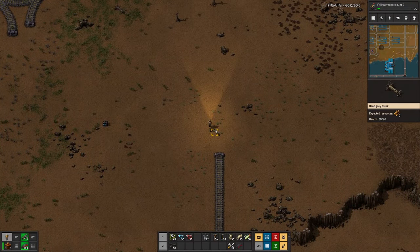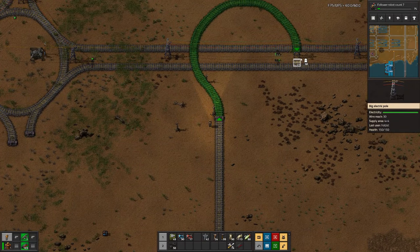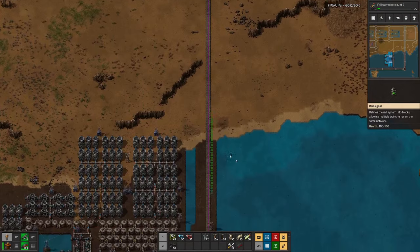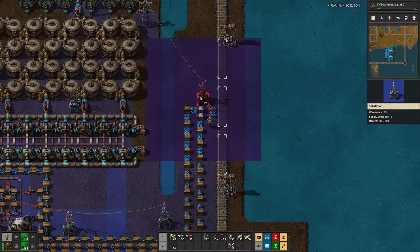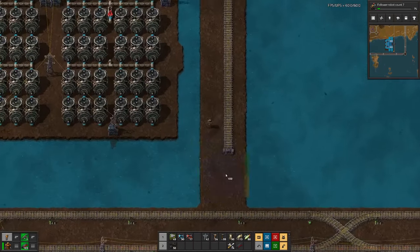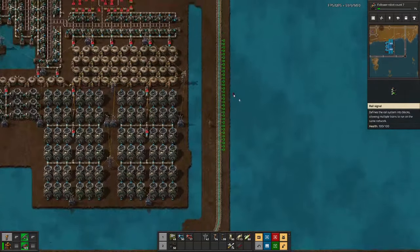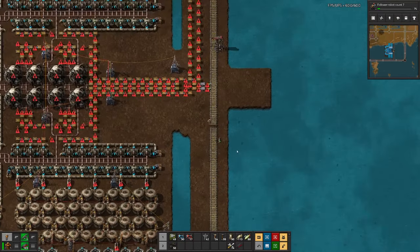We'll add rail going up to connect everything. We need a signal there before joining, and we don't need signals in between because we'll only have one train making that route. Down here we also need to make the connection, and we need a bit more land there. We should have a signal here and probably also a signal there.